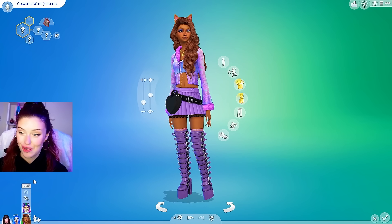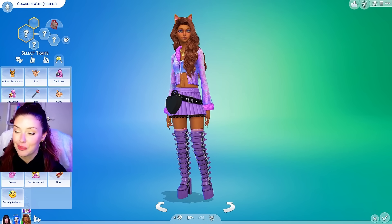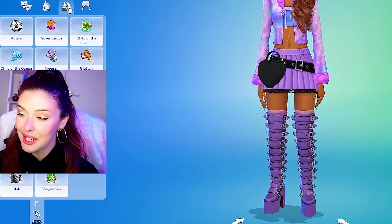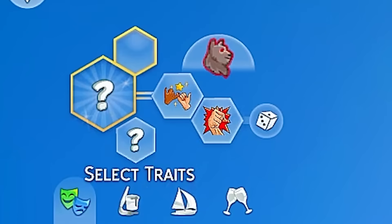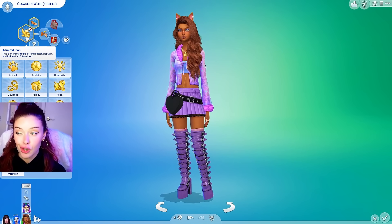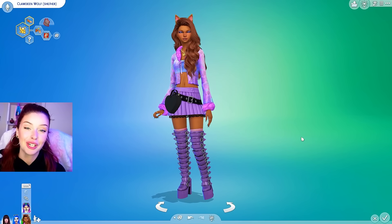Her outfit has to be my favorite so far. For her traits, she's very loyal and protective of her friends and family, so we'll give her loyal and self-assured. Her aspiration is to be a trendsetter, popular and influential — a true icon. That is Claudine. We're going to move on from Claudine.